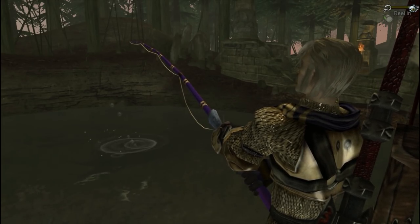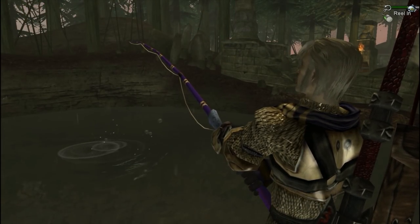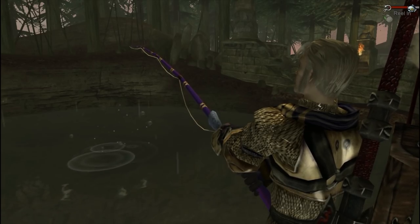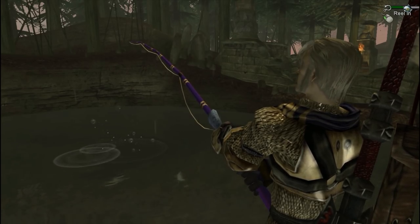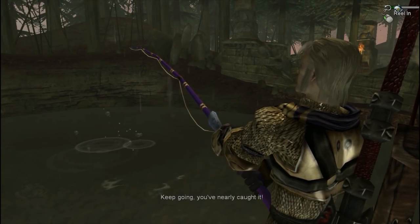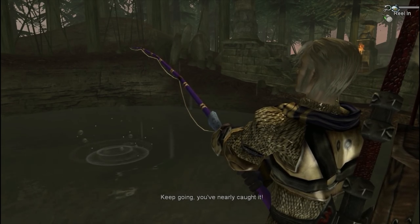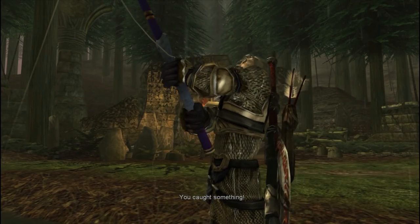As you guys saw on the map there, there was a Demon Door right behind us. That is where the archaeologist is — and that's not a spoiler, that's even where our minimap tells us he is. But there are some Easter eggs that have to do with this quest that I want to show you. This is a little bit of a tough one.